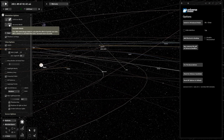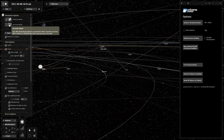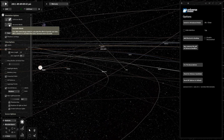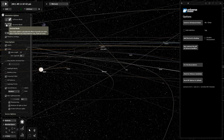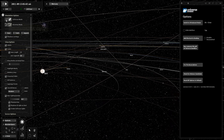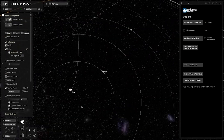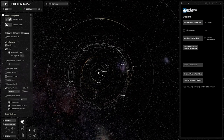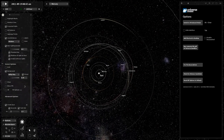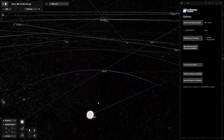Accuracy mode uses RK4 math to calculate the effect of gravity over time — much slower to calculate but more accurate. The normal mode is less accurate. The game gets really laggy when you try to use realistic settings, so we're staying on normal just to actually run the game. Alright, enough settings — let's look at the planets.